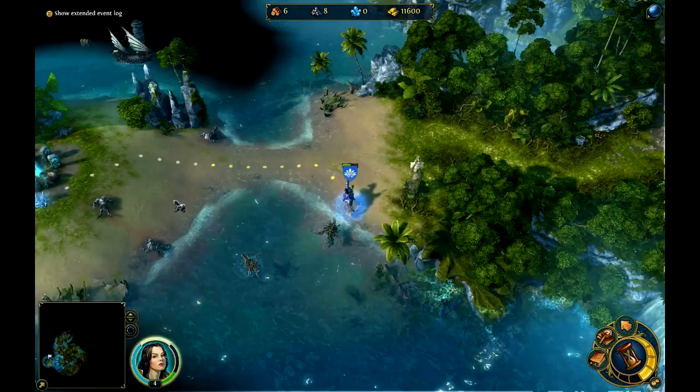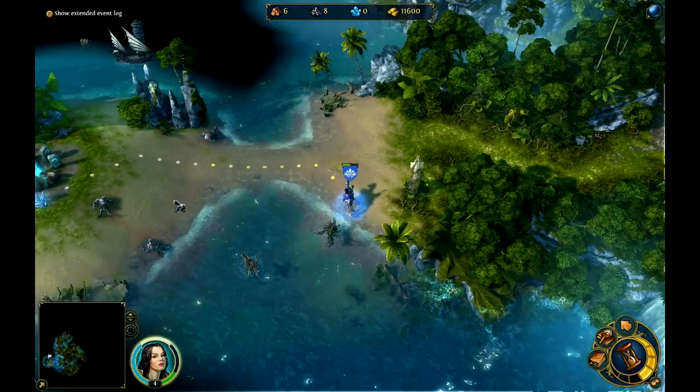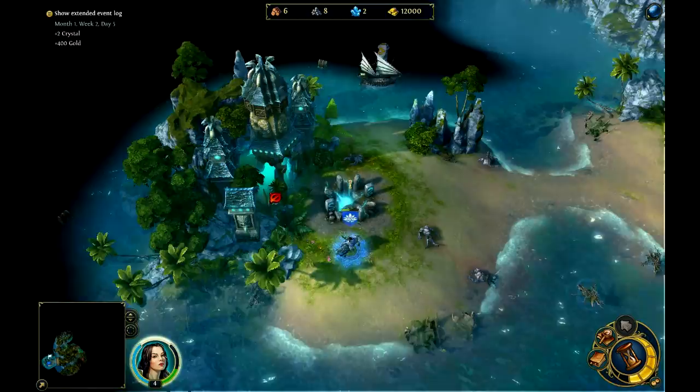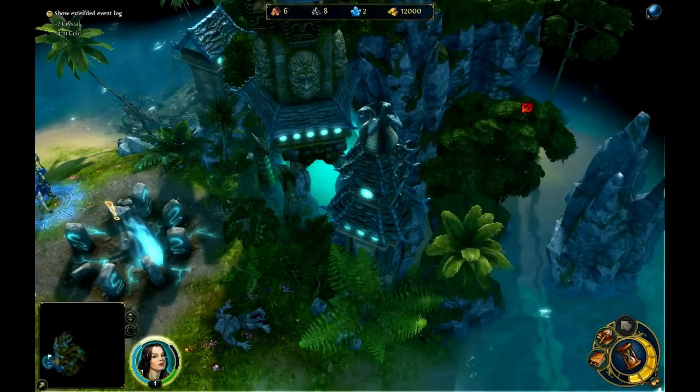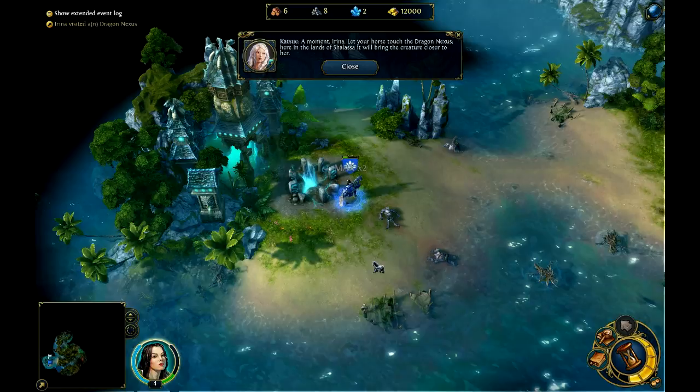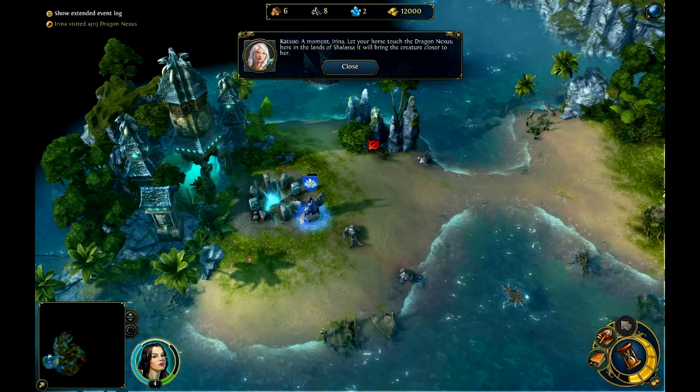I don't have a water horse yet. Well, this is some fine architecture — I love it, I simply adore it. Eduardo, we meet again. A moment, Irina. Let your horse touch the dragon nexus — here, in the lands of Shalasa, it will bring the creature closer to her.